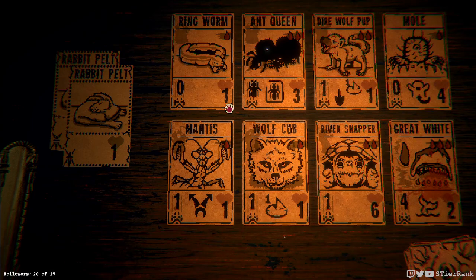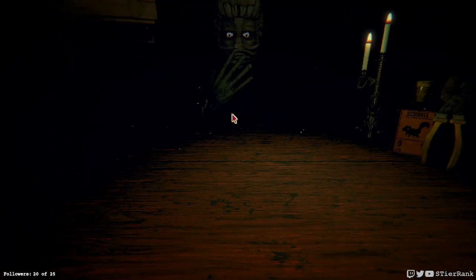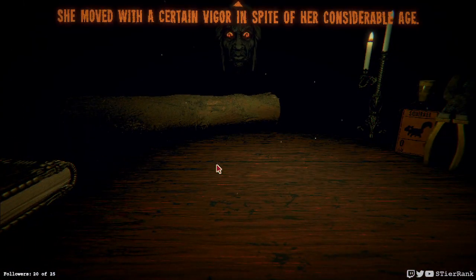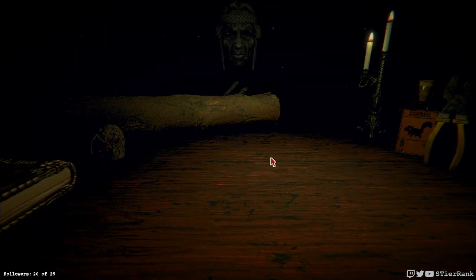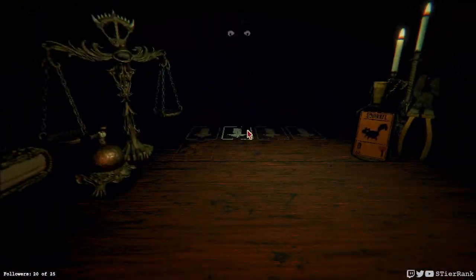Maybe I should get an ant queen and a mantis, and put the mantis's powers on the ant queen so that the worker ants it makes bifurcate — and it's bifurcated itself. That would be pretty sweet. I think we'll seek out the woodcarver often and early. Insect head — I think that's higher priority than getting that auto-deploy, although that auto-deploy is pretty sweet.